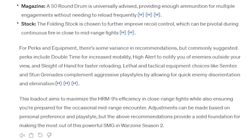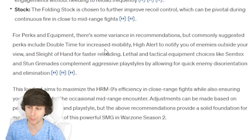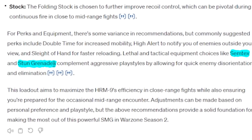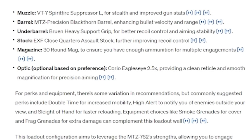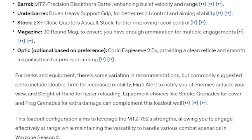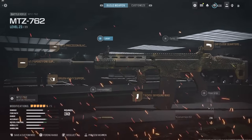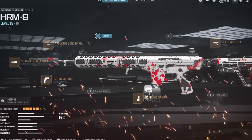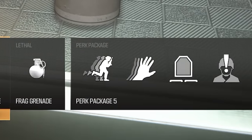It gave me a whole essay again. Most of these attachments I actually use on my current loadout. It's telling me to use certain perks, Semtexes, and stun grenades — no longer smoke grenades. Now let's ask for the attachments for the MTZ. It gave me all the attachments and then also more perks and equipment, so this is a lot to go through, but I'll quickly make the loadout. Here are the attachments for the MTZ762 and the HRM9. For everything else, we're gonna use smokes, frags, and these perks.